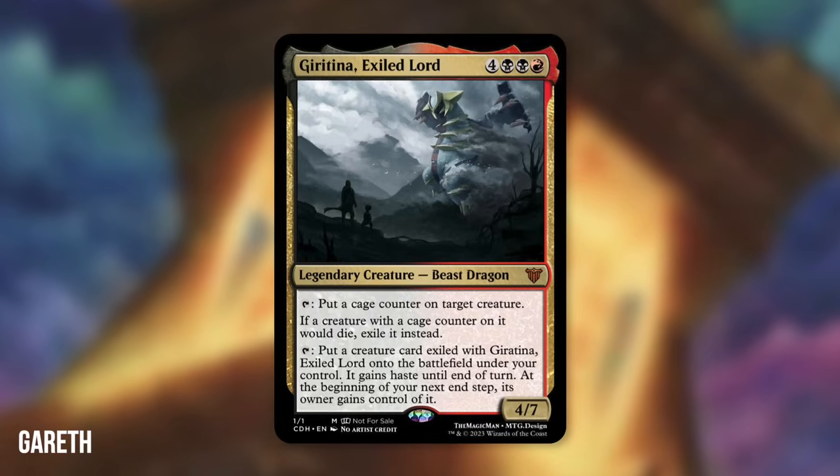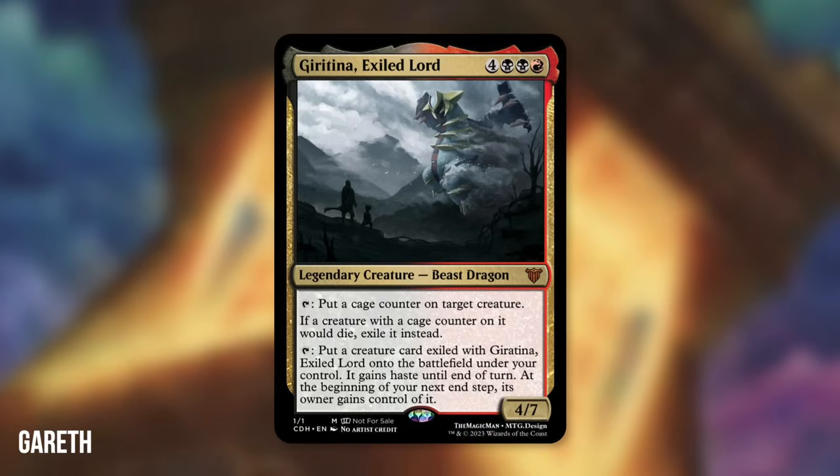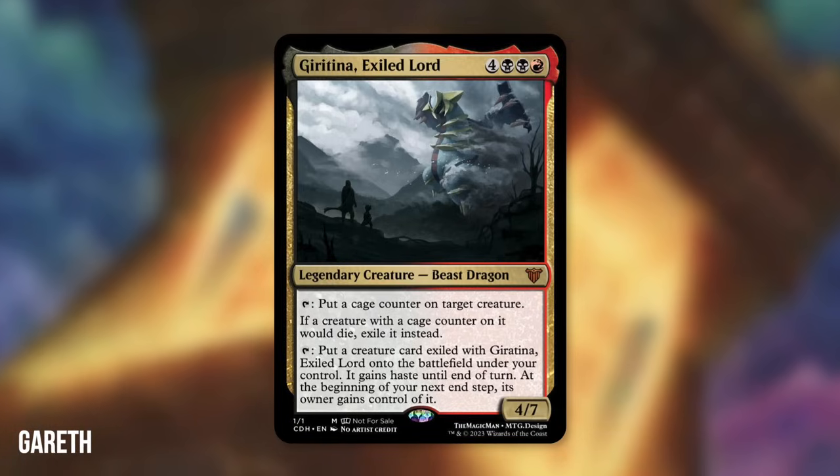This is a really spicy design — I absolutely love the concept. You give it a cage counter, utilize a creature later when they get taken out, then give it back. There's part of a deal going on here. You could design a deck around untapping this quite a bit, maybe some threat effects, getting more cage counters out there, gaining control of opponents' creatures when you need to — maybe with a wrath — and sacrificing them in different ways. Congratulations on your 10th place finish, Gareth.